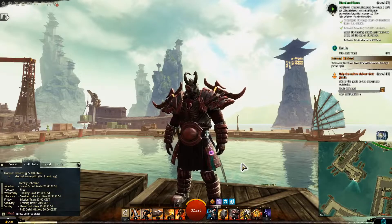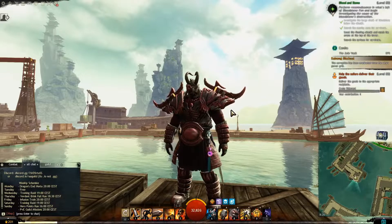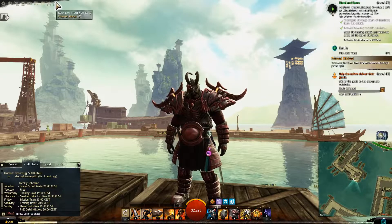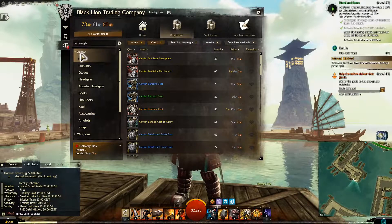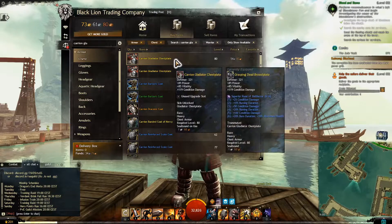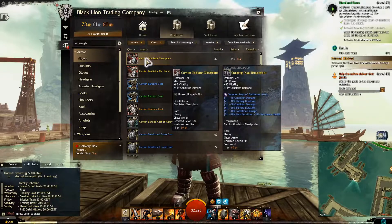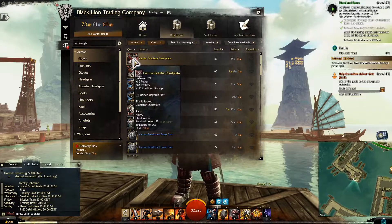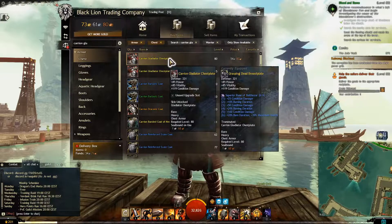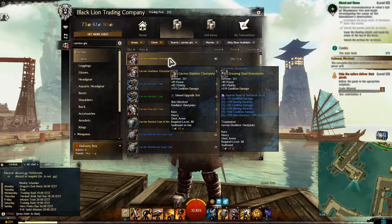Let's get on to what you need to run for this setup. First we're going to head towards the trading post. Go to the search bar on the armor, type in Kyrian Gladiator and you should come up with the Gladiator chest plate. We're going to need six pieces: chest, legs, gloves, headgear, boots, and shoulders. Kyrian is the set you're looking for — this is what I'm running.